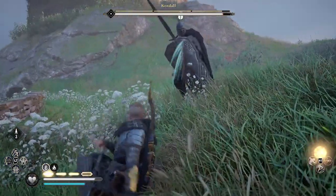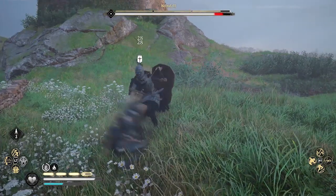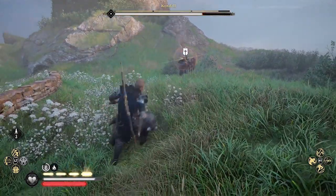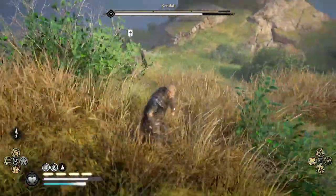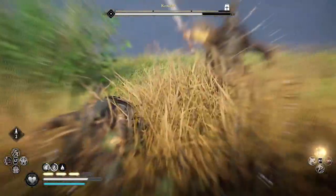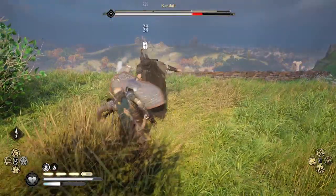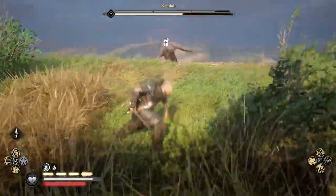Welcome to Assassin's Creed Valhalla. This is Amber with a guide to what I think are the best melee abilities in the game. After trying a bunch of them, these are the ones I keep assigned to my ability bar. As a reminder, you can assign four melee abilities and four ranged abilities for use during combat, and abilities are unlocked by acquiring books of knowledge found throughout the world.